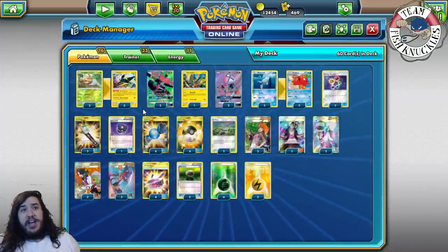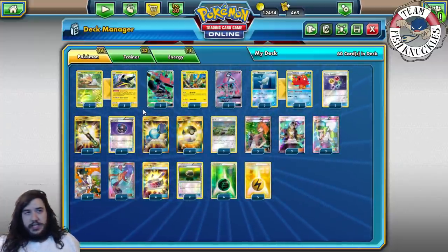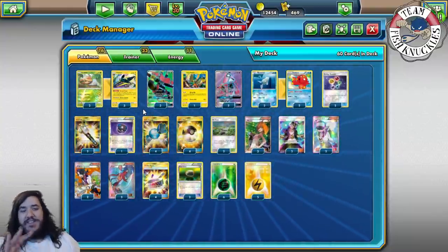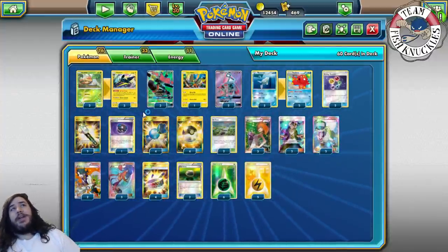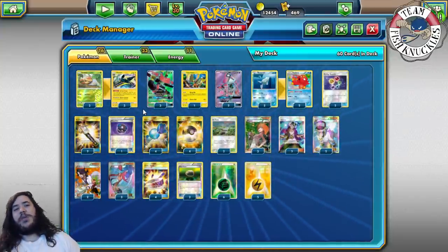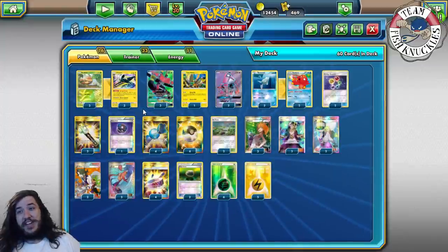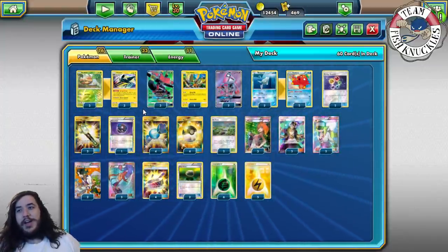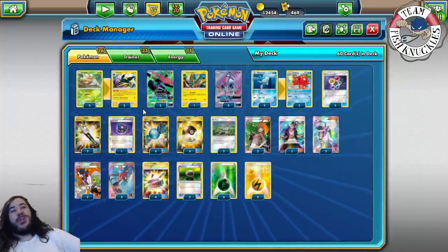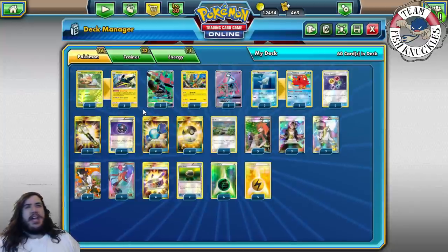On his side of the field, his Zoroark GX only does 120 cap which doesn't knock out Bulu or Vikavolt — that's really nice. But what ends up happening is he uses Crossing Cut GX on my Vikavolt to knock it out, and I can't get another one out. He knocked on my Vikavolt and I didn't have another one left. He was also able to target down all my Grubbins every time I put one down. At game two I scoop fairly quickly.